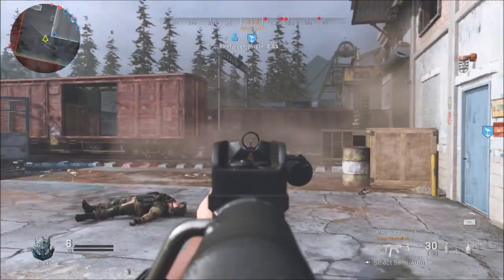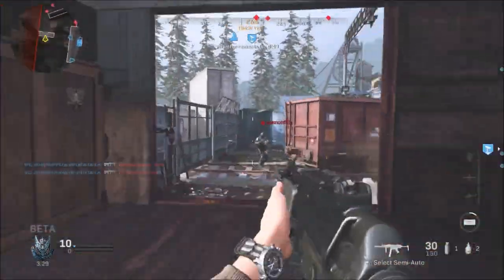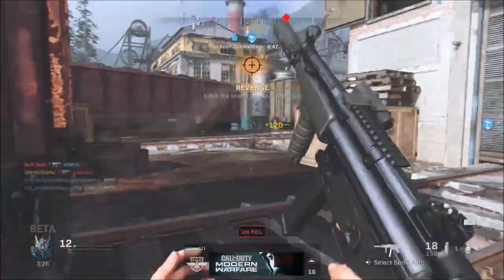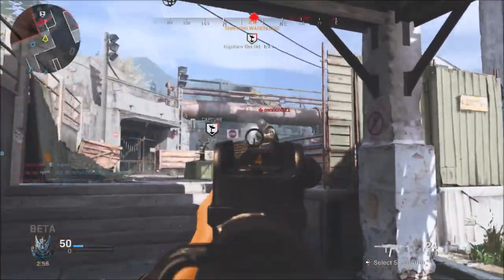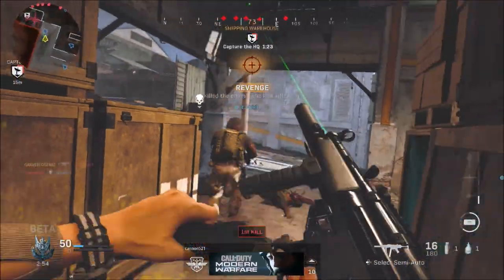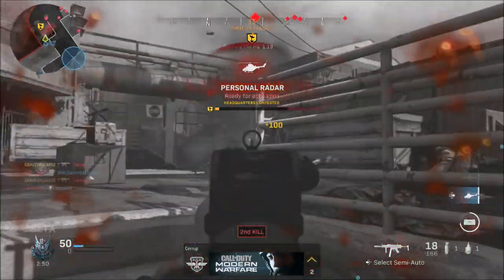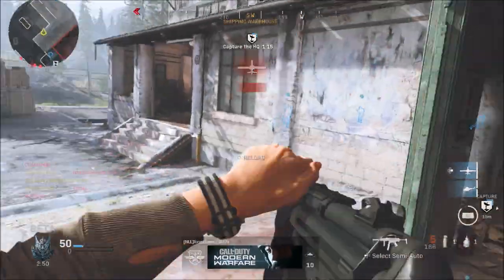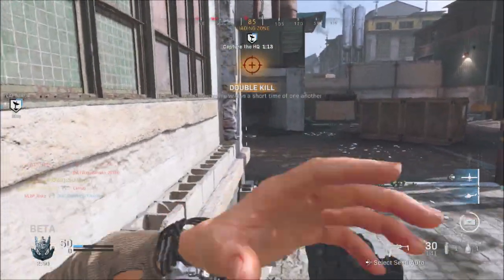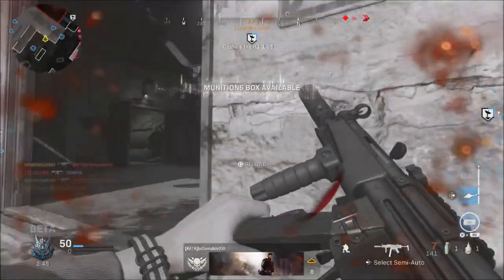First, in the muzzle section, I would recommend putting the lightweight suppressor on. I know a lot of people aren't fans of suppressors and have the opinion that they do less damage. It's not that they do less damage — it's just that at range you have to put more bullets into the target because suppressors have a damage drop-off a little bit earlier than the weapon would normally without a suppressor on it. That's why it feels like it does less damage.